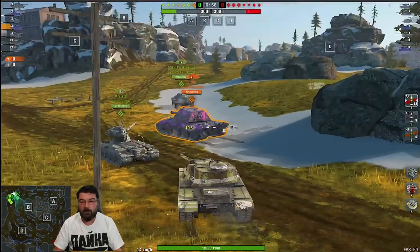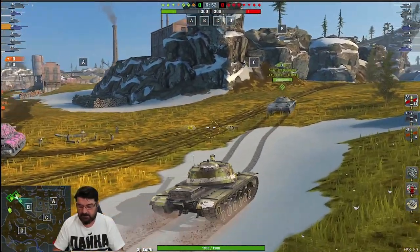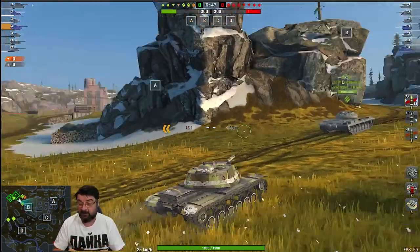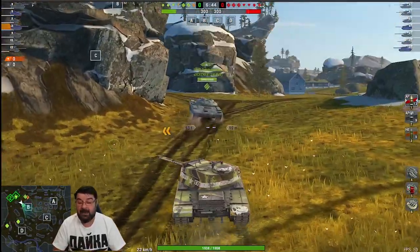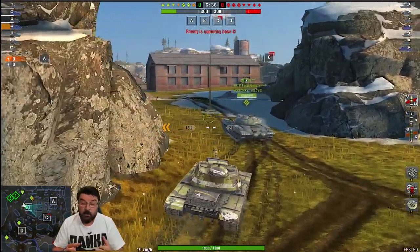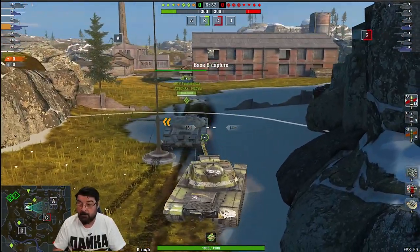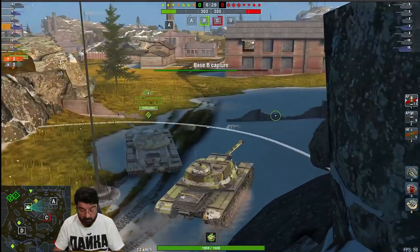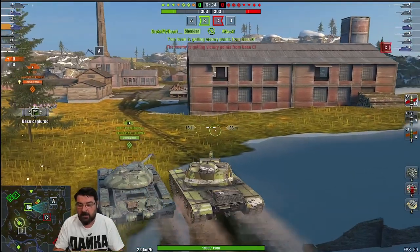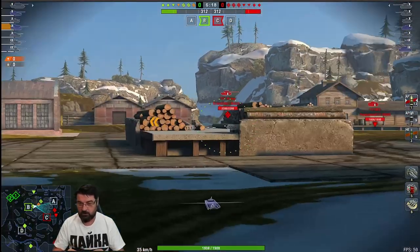Now I'm going to swap spawn points. Here we are in the E4 — the American tier 10 heavy TD, the one with the rotating turret rather than the E3 which has the fixed box turret. I don't generally play supremacy, but my toon mate wants to, so we're playing supremacy. I'm a slow TD with amazingly strong frontal armor, so I'm going to grab the B cap and then run — as much as you can run in an E4 — to the middle area to show you how dominant you can be around this center part of the map.